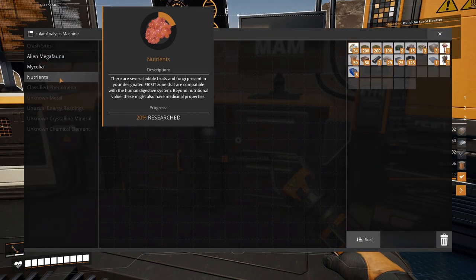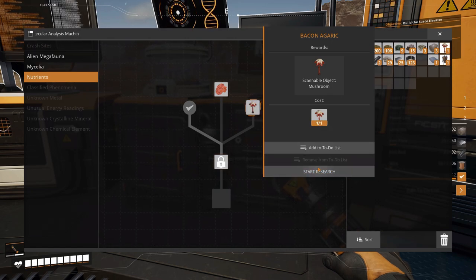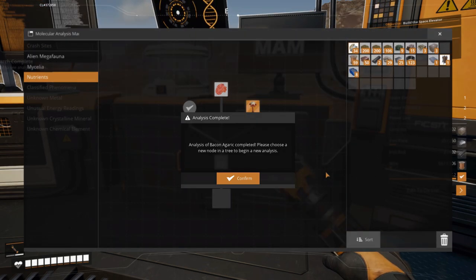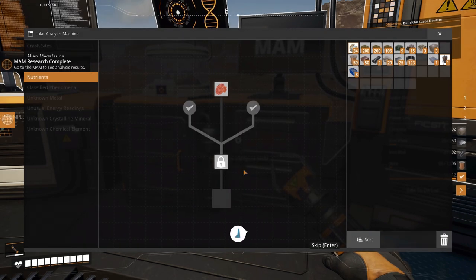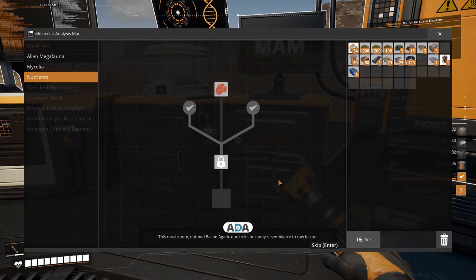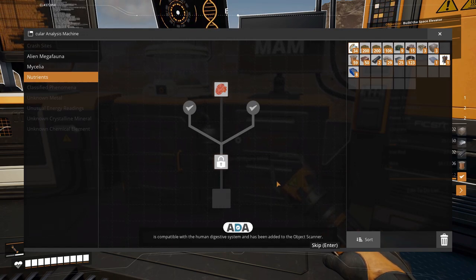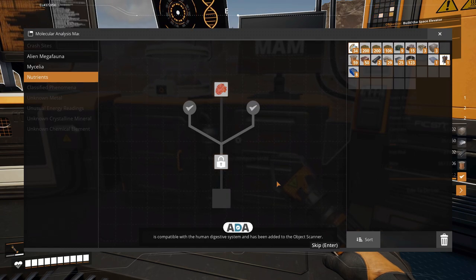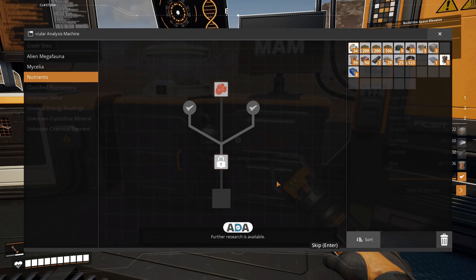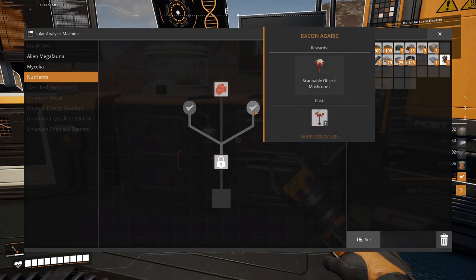Let's research this in the MAM — let's start the research. This mushroom, dubbed bacon agaric due to its uncanny resemblance to raw bacon, is compatible with the human digestive system and has been added to the object scanner. Further research is available. So we've got that done — we've just got to find the paleberry now.